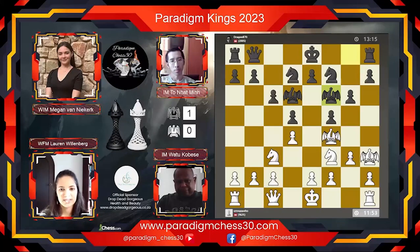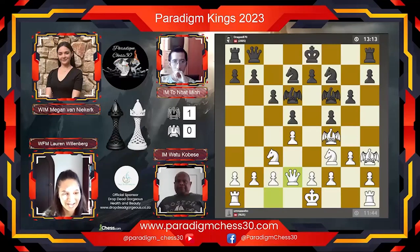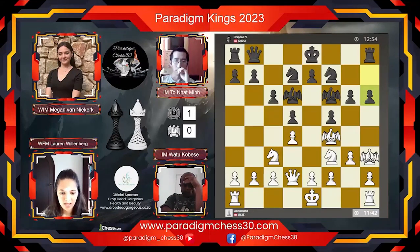The time control is 15 minutes a side and five second increments. Our players — these dragon kings — are both international masters and have both surpassed the 2000 rating in Paradigm Chess. They are the two best Paradigm Chess 30 players in the world: IM Min from Hungary and IM Watu Kobese from South Africa. It does look like he is aiming to castle queenside again, and Min is always keeping us guessing. He wants to attack that dragon on f4.